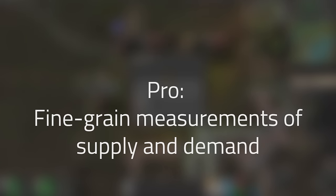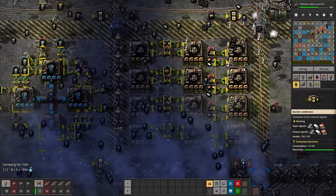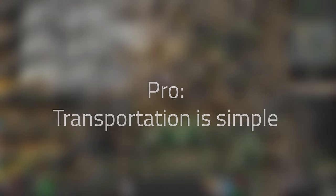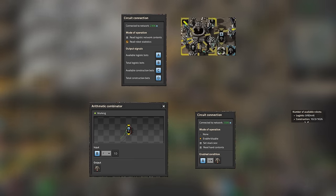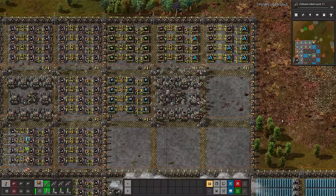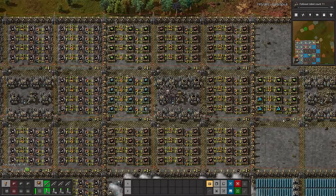Pro: fine-grained measurements of supply and demand. In my previous factory, a rail tile would report a 1 on the green circuit network if it was missing a particular ingredient. In this factory, I know exactly how much of each ingredient is in demand, and the way the logistic network reports to the circuit network ensures that product that is in transit is accounted for as well. Pro: transportation is simple. Admittedly, bots are the most brute force method of transportation in Factorio. However, I like the fact that if not enough stuff is going where it needs to go, I just add more bots until stuff is flowing. And if the number of bots means the roboports become the number one power draw, we just build more power. And if the travel times get too long, the unsatisfied demand will cause us to overbuild manufacturing tiles until we're manufacturing everything close to where it's needed.